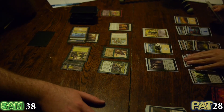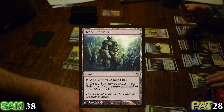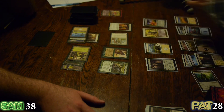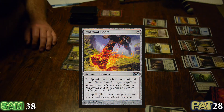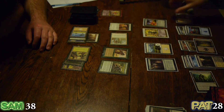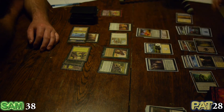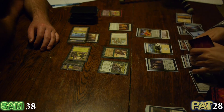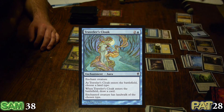I'll put down a Dread Statuary as my land for turn, then put out the old Swiftfoot Boots. They won't save you from Konda. Dakon hopefully has some single target protection going on. I'm going to pay three and cast a Traveler's Cloak on Dakon Blackblade — this is after giving him Hexproof with the boots. When it enters the battlefield I'll draw a card, and choose Plains.